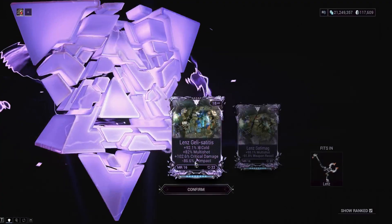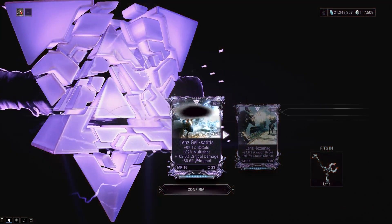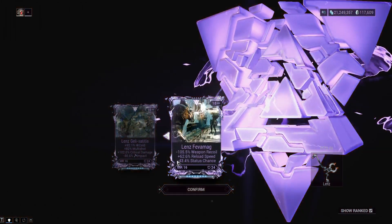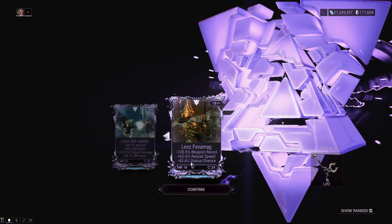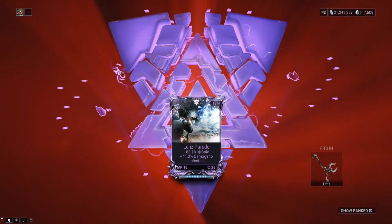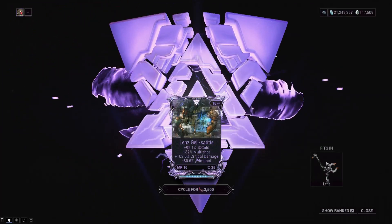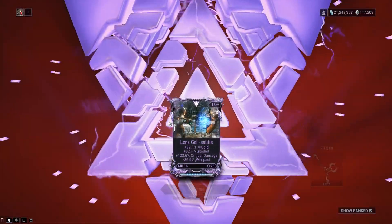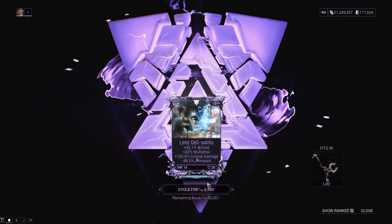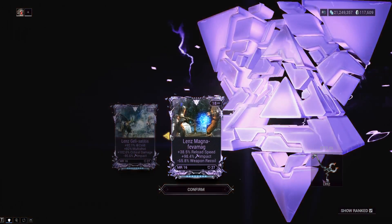We got a really low multi-shot roll on our riven that we have right now, but it's whatever — I've definitely seen worse in the course of this video. Hopefully I don't accidentally click on the wrong one because that would be really sad. There's no impact on this one — it might be a terrible riven but it doesn't have impact on it, so I will not be too mad about that. We got cold and infested — I really wish this didn't have cold on it, but it might technically save us a mod slot in the future. Damage, projectile speed — minus magazine would be very good here just because it's a bow with one in the magazine, so who even cares.